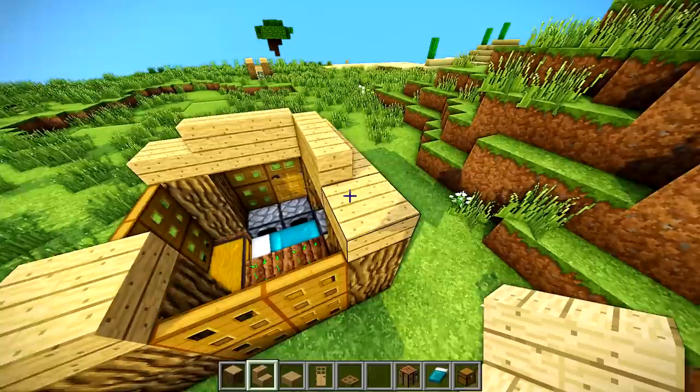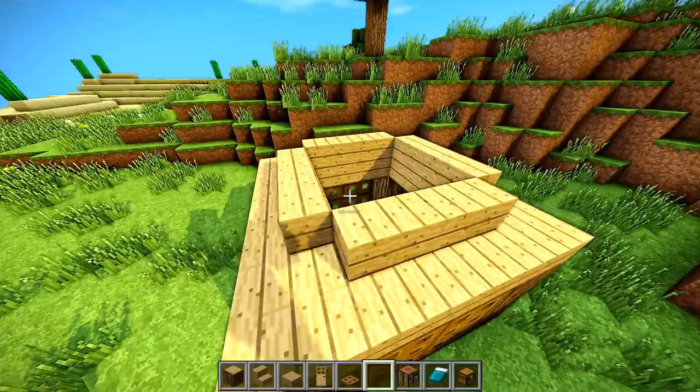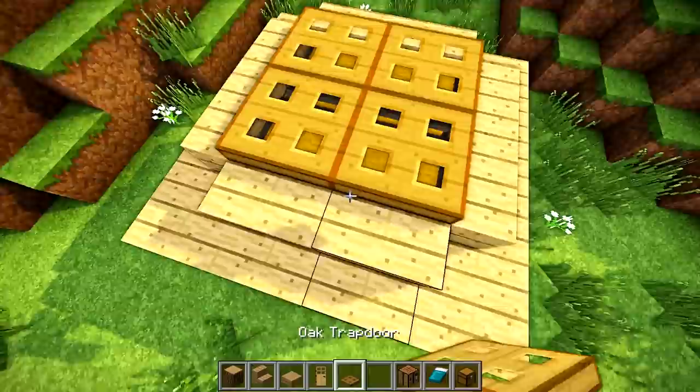Now put some slabs right here, then in between those slabs fill them in with stairs to build the roof. It's a pretty simple roof design, but what's cool is we maximize all the space — there are two double chests up here as well. So you've got tons of storage in this little tiny build.